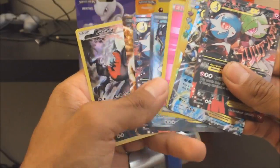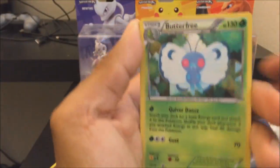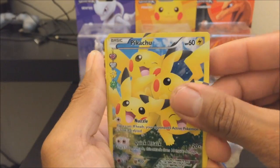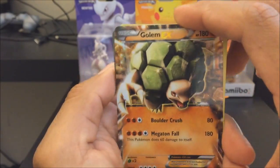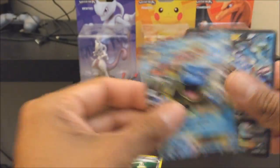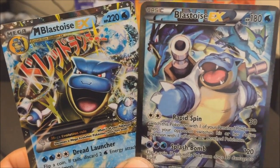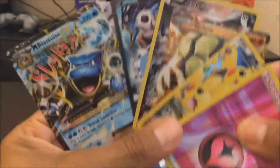I got a bunch of good stuff — I'm over the moon! Let's go over everything: a Butterfree, two Mega Gardevoirs, a Pikachu, a Fairy Energy reverse, a Golem EX, the Dark Rhyme promo card, a Blastoise, and a Mega Blastoise. Don't forget to like and subscribe — please tell anyone you know to subscribe to Mechanical Cat so he can be on top of his game. Thanks for watching, peace!